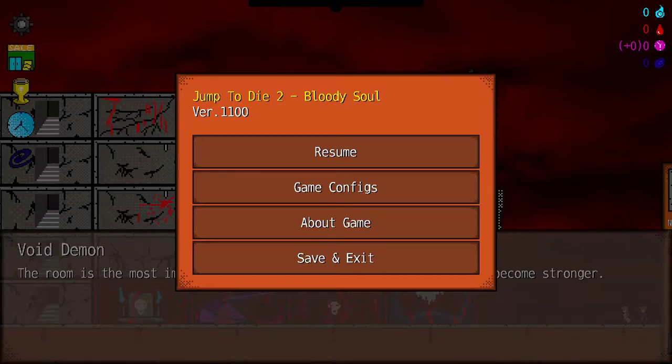Hi gamers, welcome back to another Steam free to play walkthrough. Today we have Jump to Die 2 Bloody Soul. Kind of looks like a ripoff of Unholy Heights, but we'll see. Give it a try.